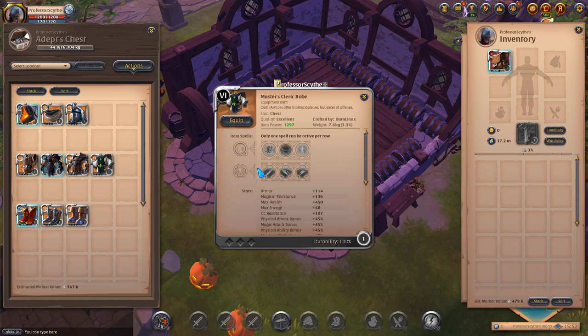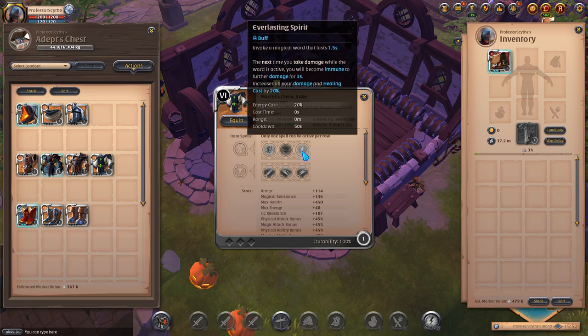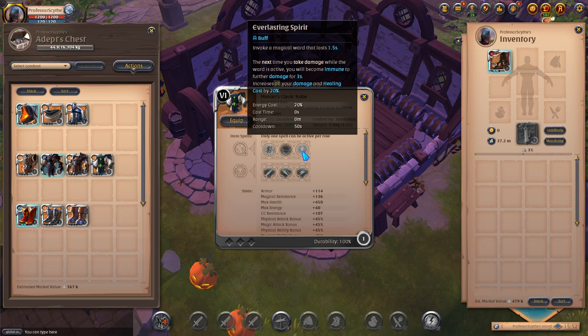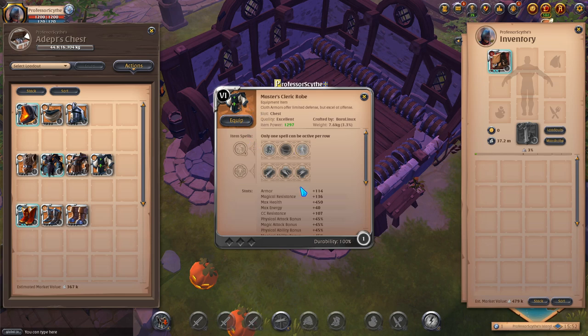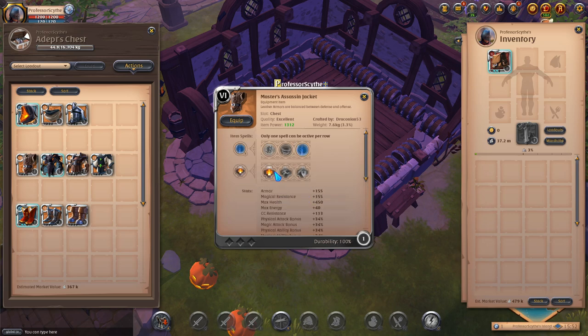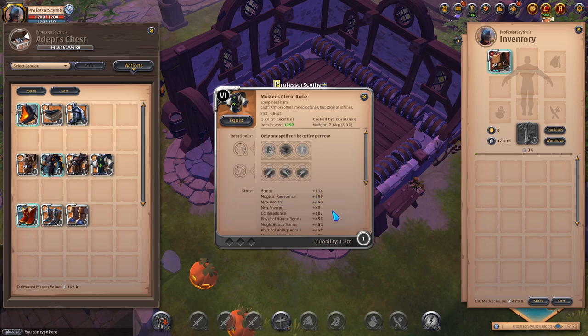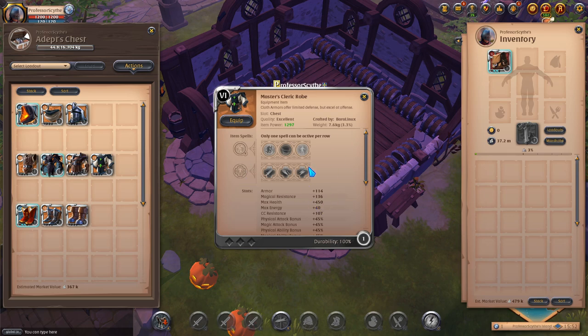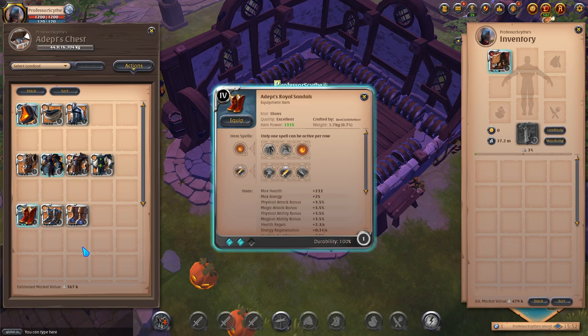The cleric robe is more for single target DPS or magic builds. You'll see blood letters run it — they use everlasting spirit to become immune to damage for three seconds, using that window to nuke down your health and reach execute range. The main reason is its high physical attack bonus: while jackets have 20-25, the cleric robe has 30, and with aggression it gets another 8 damage. It's more of a single target nuke — get in, get out, and it absolutely destroys people.